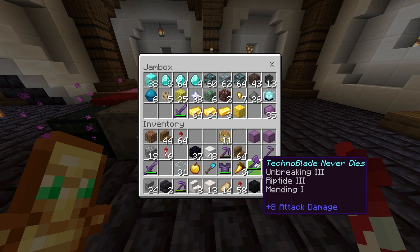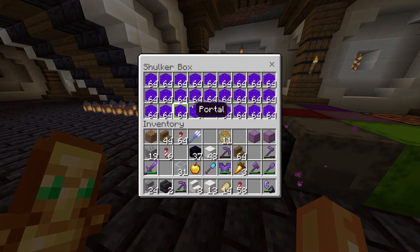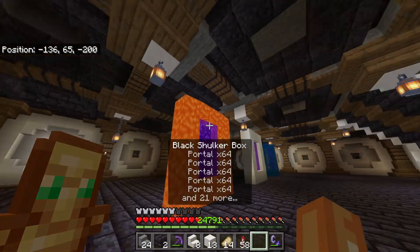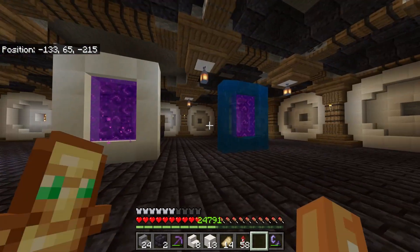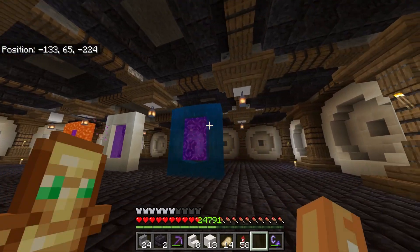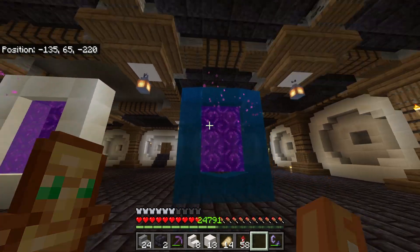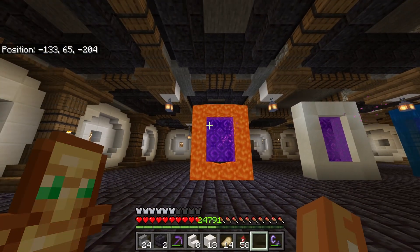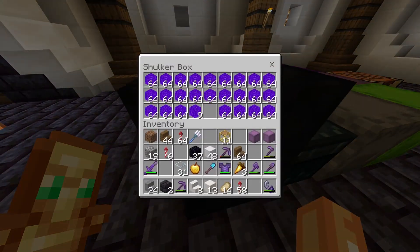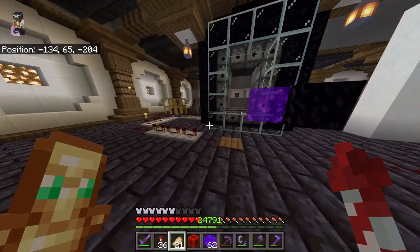Basically, if you have nether portal blocks in your inventory you can make non-flowing lava and water. I used the nether portal blocks for that part — you'll see that towards the end of the video. Not everyone is going to be able to do that, so if you want to do something like this I'd suggest using the same colored glass instead. However, there will still be quite a few people who have these from previous updates.